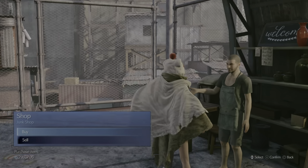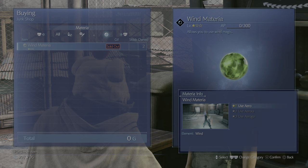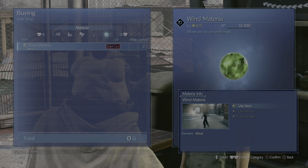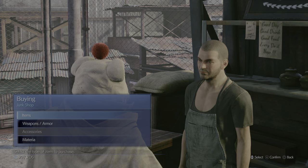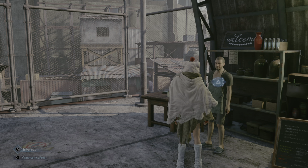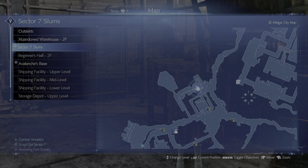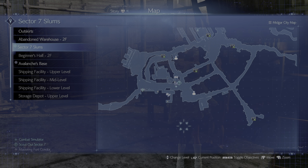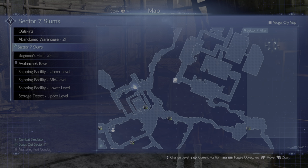Alright. Now he changed it to win materia again. Yeah, so it's always gonna change — that's how you do it. And that's how you're gonna get the Luck Up Materia, and also all the cards for Fort Condor fights. As you guys can see, I've already beaten all these fights here. All you have to do is just keep loading that up and you'll get it eventually.